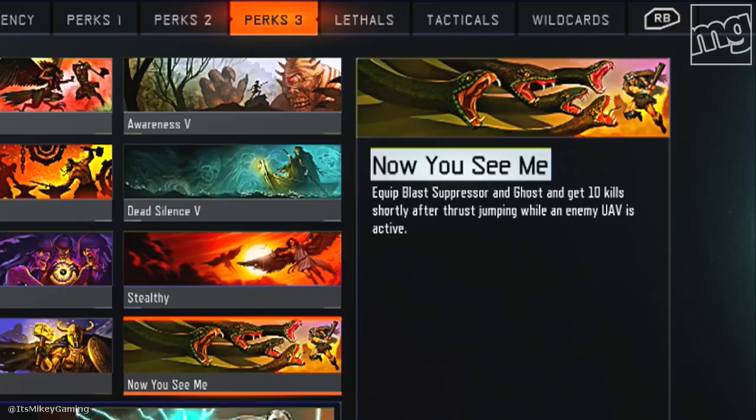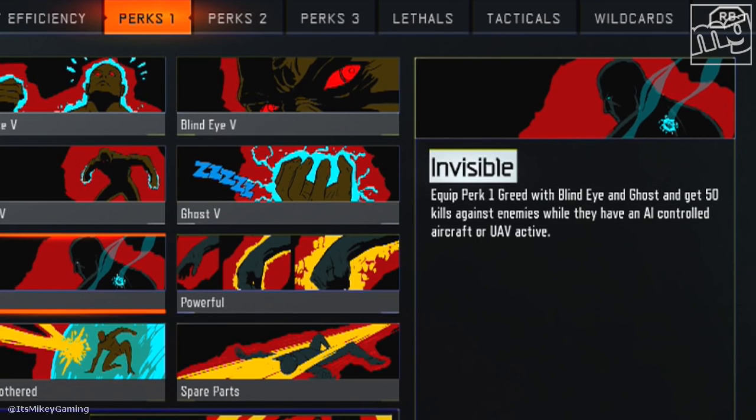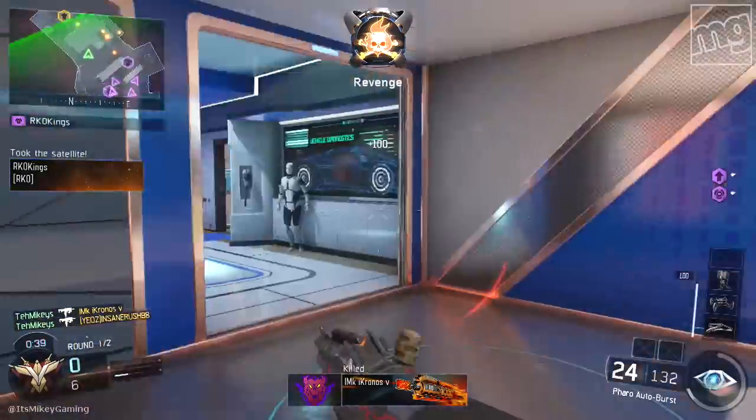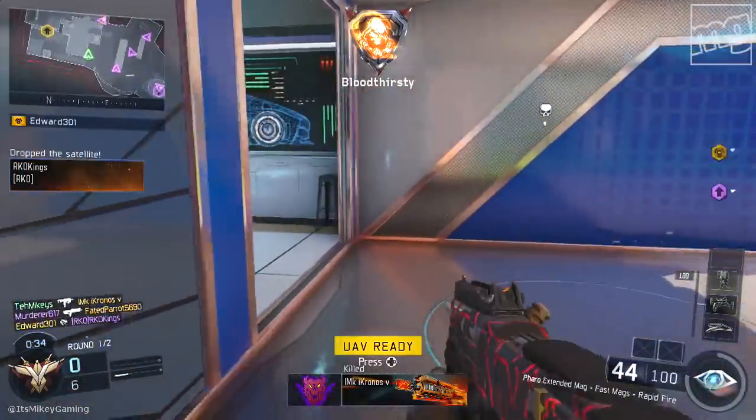Let's talk about 'Now You See Me': equip Blast Suppressor and Ghost and get 10 kills shortly after thrust jumping while an enemy UAV is active. And the other challenge where you can use the same strategies - 'Invisible': equip perk 1 greed with Blind Eye and Ghost and get 50 kills against enemies while they have an AI-controlled aircraft or UAV active. The big thing about them is you actually have to kill the guy that called in the UAV or the streak, depending on which challenge you're going for.